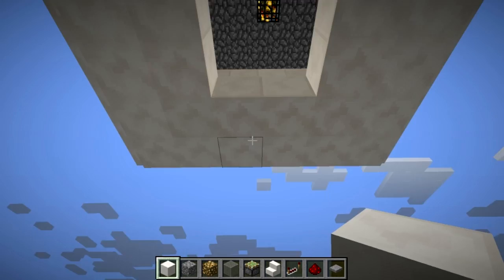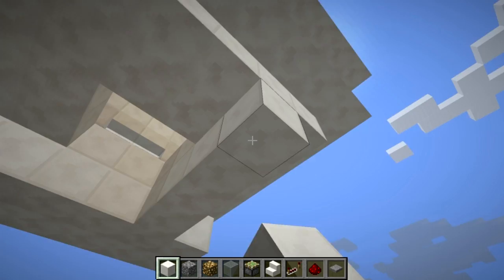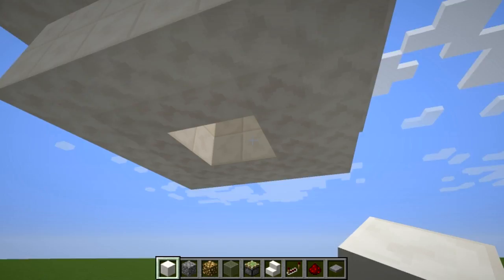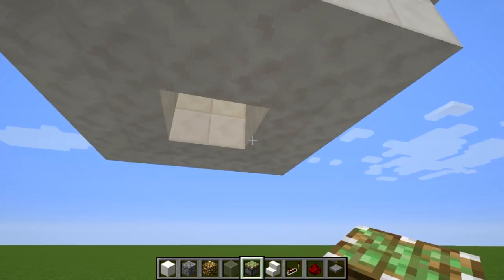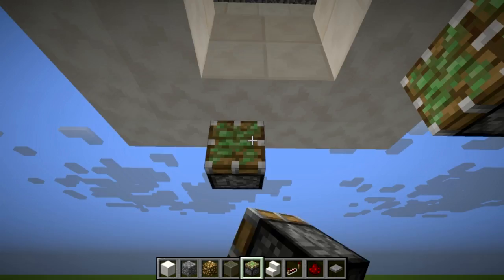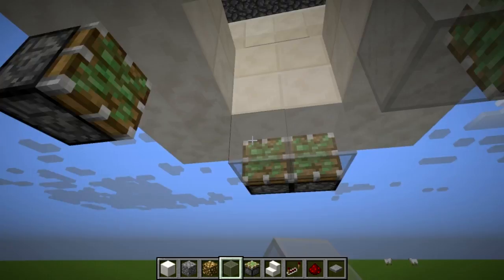Next, go back down and out, and extend this layer down one more all the way around so there's a two-block-tall drop for the blazes coming out, and so we have places to put pistons around the outside. Place pistons based on whichever side you're coming in from in your world. Pick that direction and place two pistons toward your main entrance. Then go to the sides and put two blocks there, and put glass in front of those — this prevents suffocation and lets you see what's inside when you're down here collecting XP.